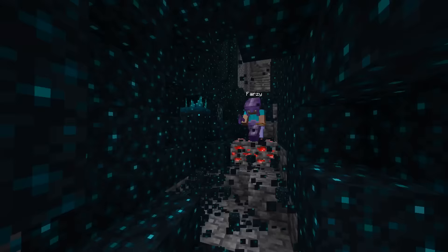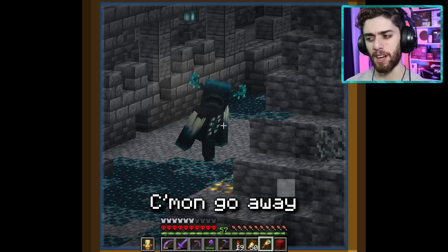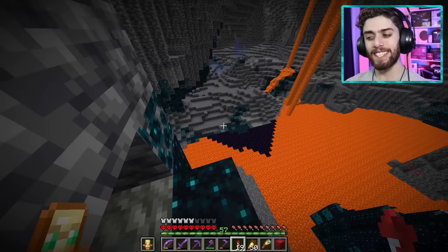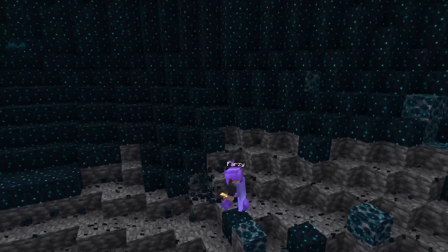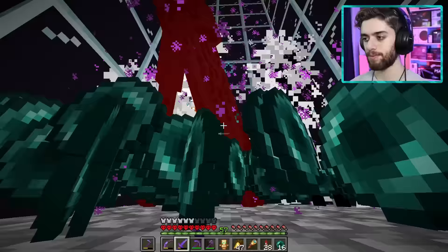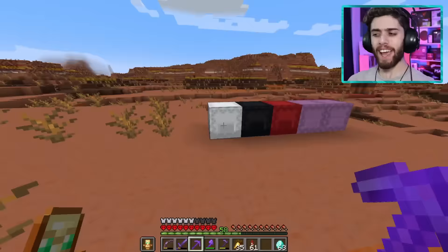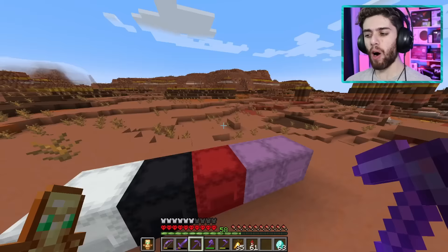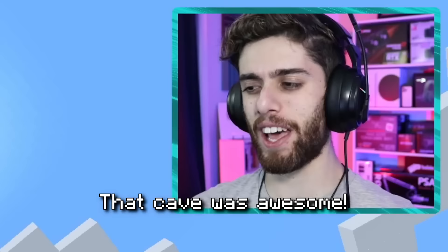We got back to work, at least until the warden started showing up again. Come on, go away — I just want to mine some Skulk. Uh-oh, iron golem — look out, buddy. Oh, they're fighting! He stood no chance. Let's go mine somewhere else. From here on out, it was smooth sailing, minus one quick pit stop to heal up my hoe. And a little while later, we have a ton of Skulk. I found almost a stack of diamonds down there. That cave was awesome.